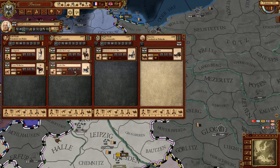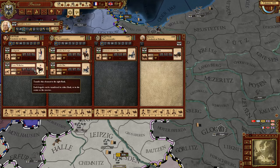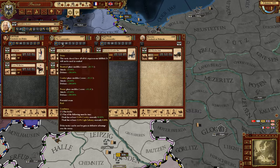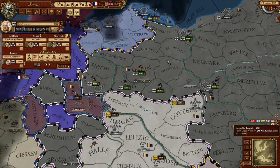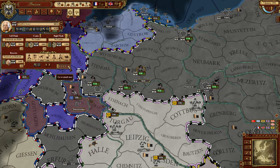But you can activate some detail here, and then you will see that those units have individual settings that offer some tactical considerations. You can actually set tactics — it's not only sending counters into battle, but there are some tactical considerations you can make.